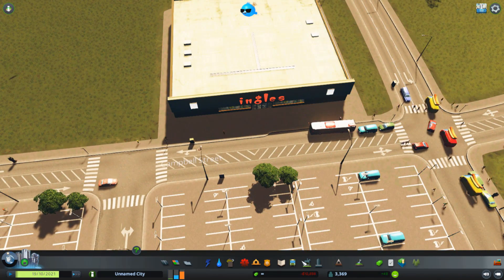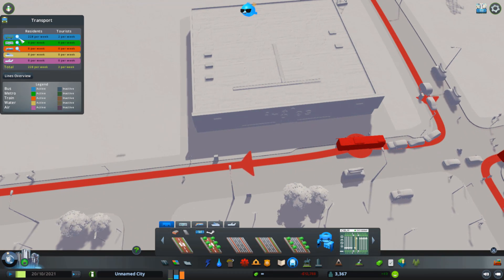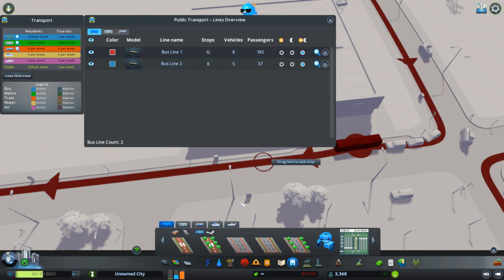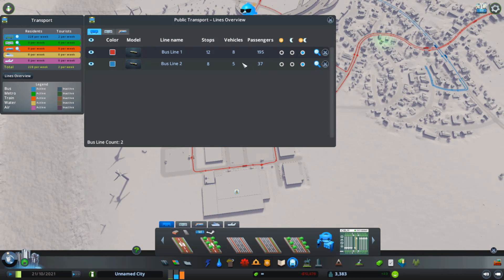Let's take a look at our transport right now. Bus — how many people are using our red line? Oh, lots of people! 195 people are trying to get to the shops and 37 people are using it to get to their homes.